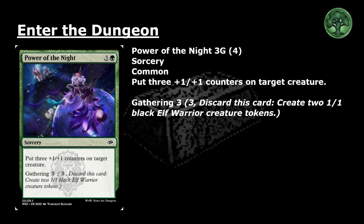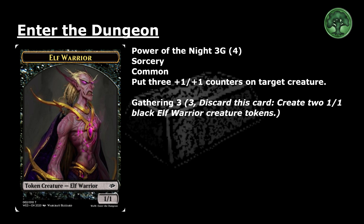Power of the Night: 3 and a green for a common sorcery. Put 3 +1/+1 counters on target creature. Gathering for 3 — pay 3 and discard this card: create 2 1/1 black elf warrior creature tokens.